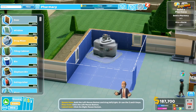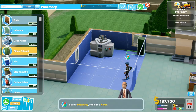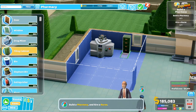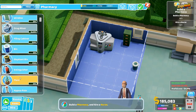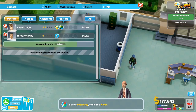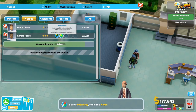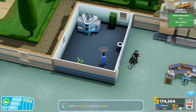Inside the pharmacy we place a drug mixer, a filing cabinet making sure not to block the window, a bin to keep it tidy, and a plant to keep up the happiness. We click the tick and now we need to get a nurse. We go to Hire, Nurses, and we're going to go for this one because she has both treatment and diagnosis skills. We hire her and place her right in.